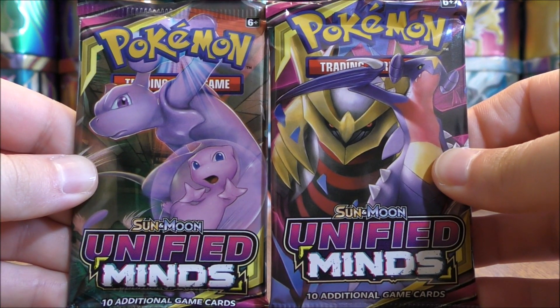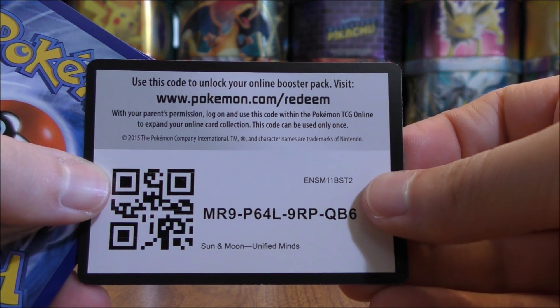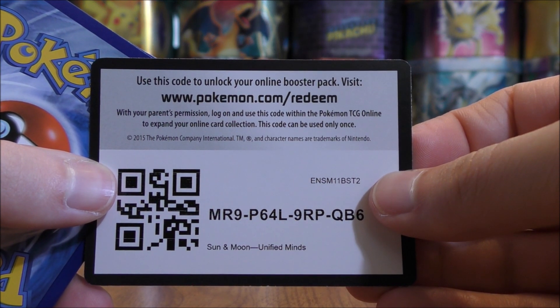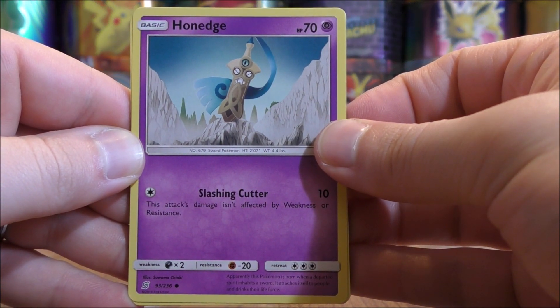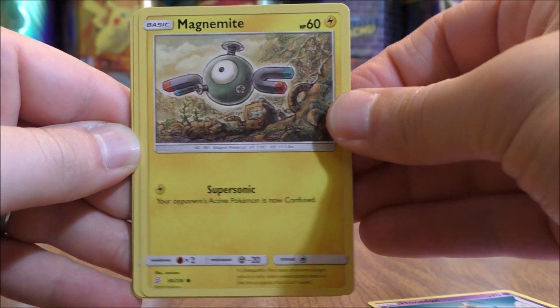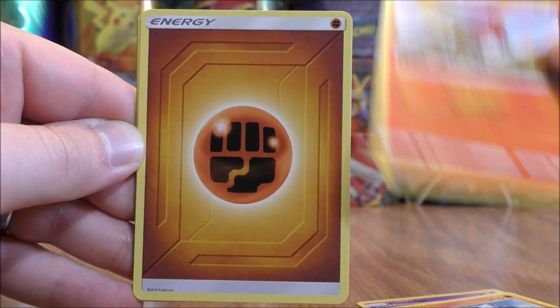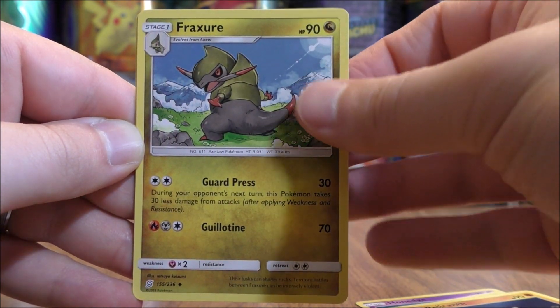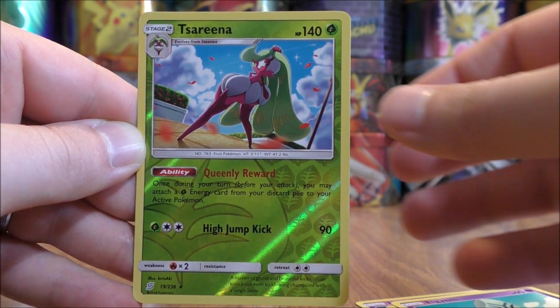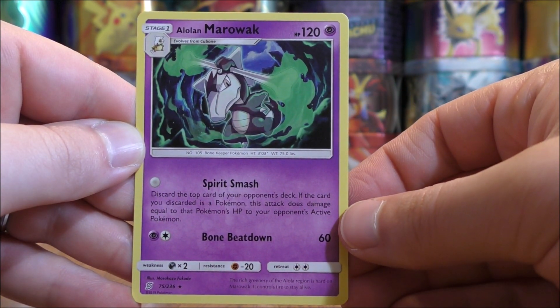On to the two Unified Minds Booster Packs now. Mewtwo and Mew is what I'm hoping for. Reset Stamp, Cherish Ball, Giant Hearth — some of the better Trainer cards in the set. Hornage starts the first of the two Unified Minds packs: Magnemite, Fletchling, Onix, Fletchinder, Fighting-type Energy, Relicanth, Fracture, Elgyem, Reverse Holo of a Serena — a Rare — and the final card would be an Alolan Marowak.